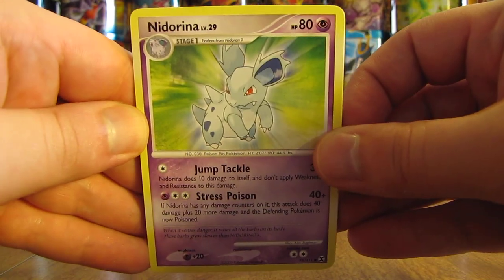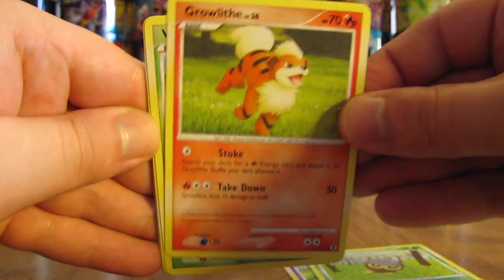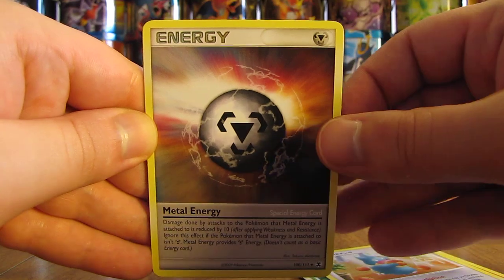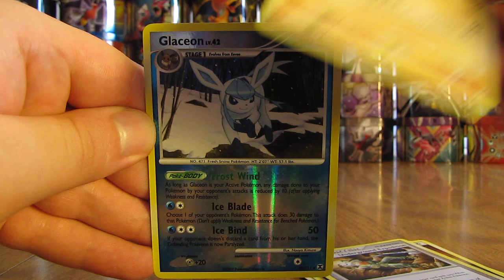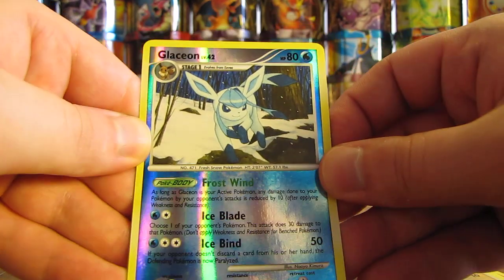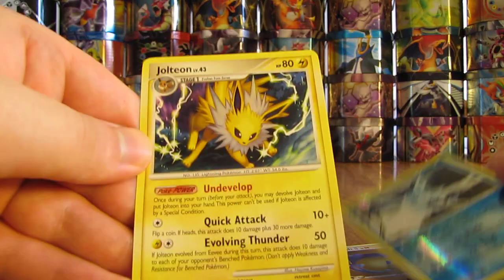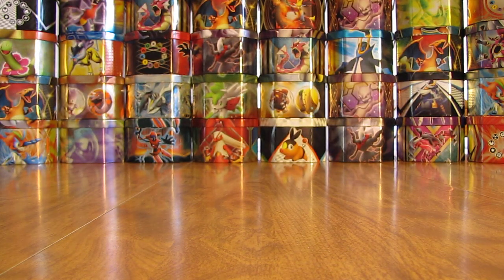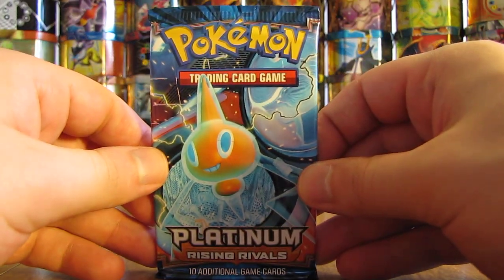This pack starts with Nidorina, Seadot, Growlithe, Weedle, Munchlax, Metal Energy, Underground Expedition, Whizcash. Reverse holo of a Glaceon — Uncommon card. And the Rare here — I would like a holo — is a Jolteon, my favorite Eeveelution, but just a non-holo Rare. Three packs left in Part 1 — hoping to get two holo or ultra-rare cards out of these remaining packs.